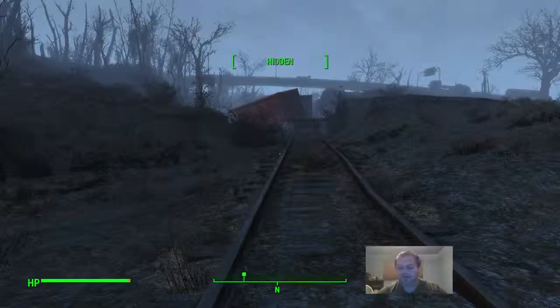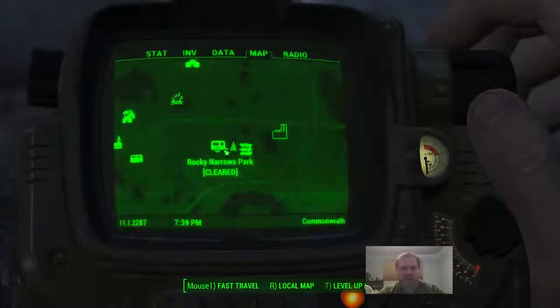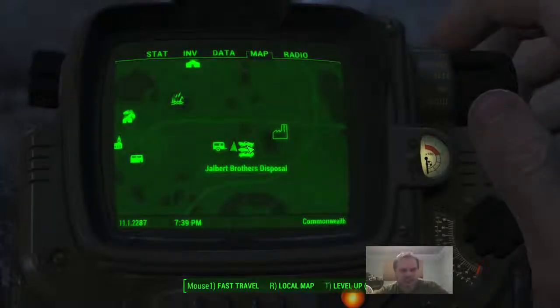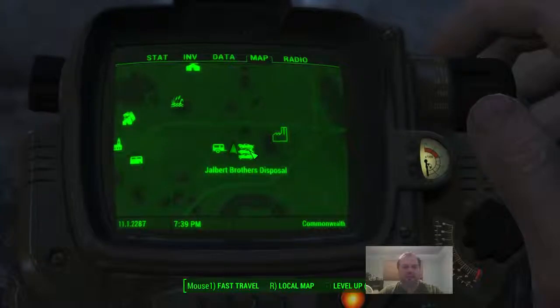Hi! This is Joel again. Welcome to video 13 in my Fallout 4 exploration series. Right now, on the map, I am halfway between the Rocky Narrows part and Jalbert Brothers disposal. I was on my way to explore Jalbert Brothers disposal and I found a couple interesting things right in between. So I'm going to do this first and then go on to Jalbert Brothers next video probably.